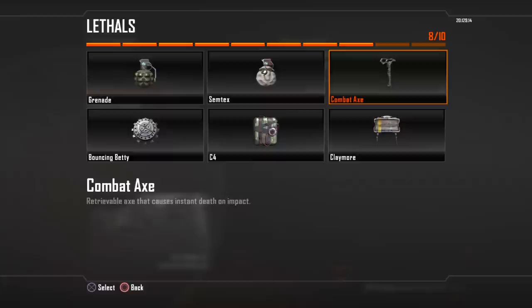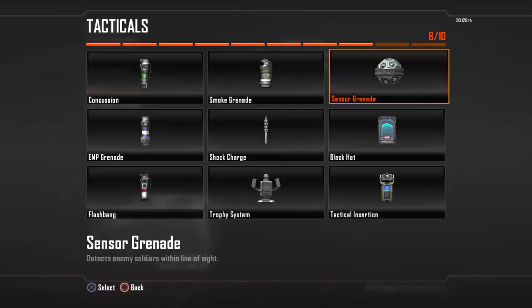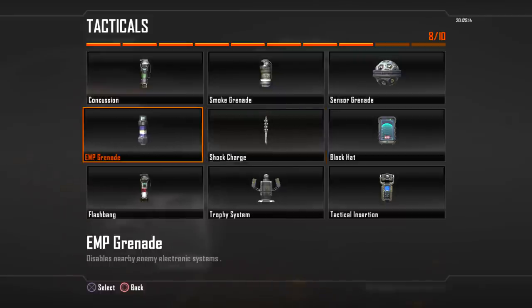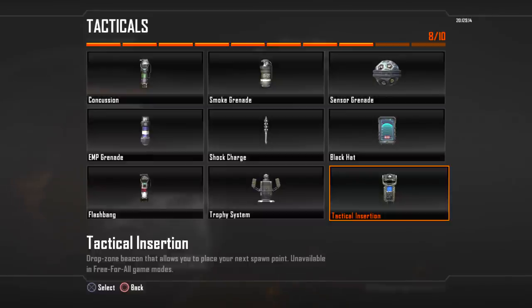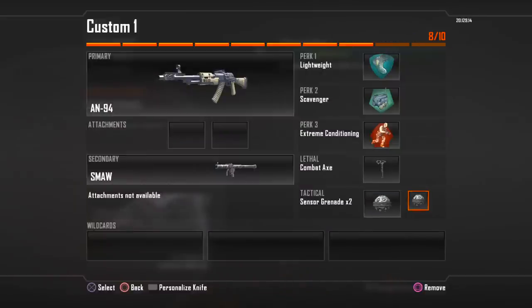For tacticals, there are a few new ones. We've got basic Concussion Grenades and Smoke Grenades. A new Sensor Grenade which detects enemy soldiers — it's like a mini UAV. The Black Hat, which you use to hack care packages or disable enemy vehicles. A new Shock Charge grenade which is a proximity mine that shocks enemies like a taser. An EMP grenade from Modern Warfare 3, flashbangs, the Trophy System from Modern Warfare 3 but modified — missiles called in on you now have a chance to penetrate it. And your basic Tactical Insertion, where you get to choose your spawn point.